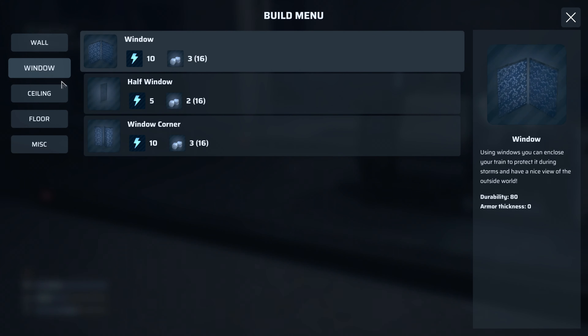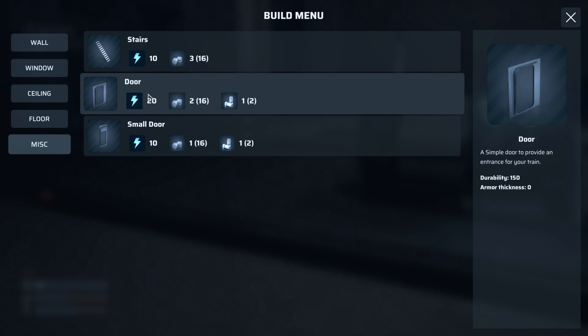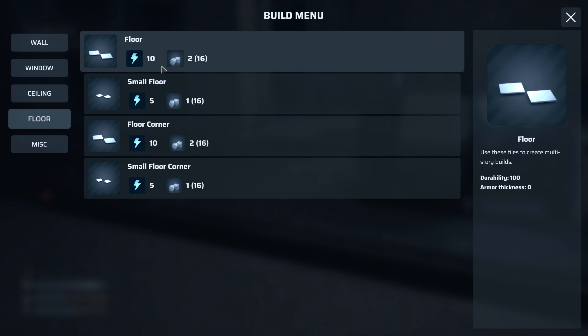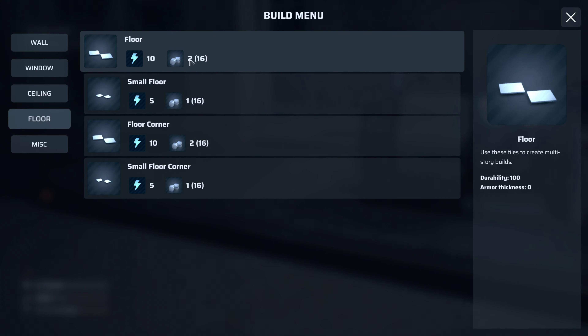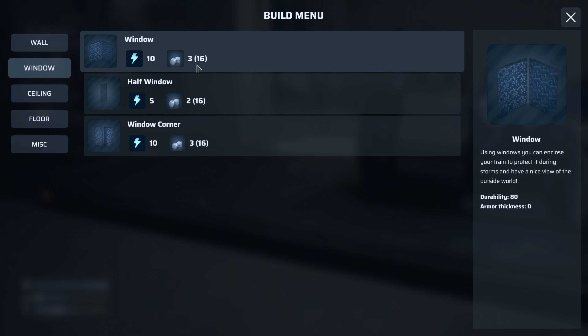With Q and E you can cycle through the building menu. Double-tap Q to cycle through everything. We've got small door and double door options, stairs too, so you can have a top and bottom carriage. There are floor tiles that give durability. Nothing about weight which is interesting, since we did see mass listed on the engine panel.